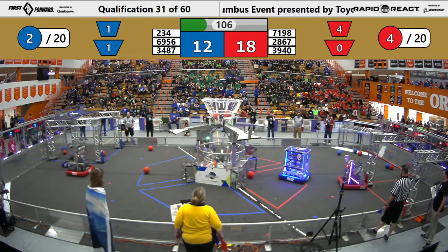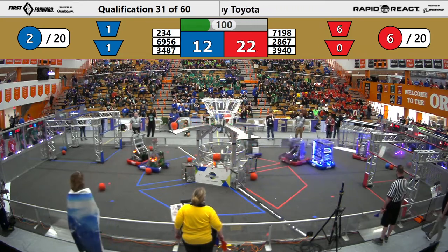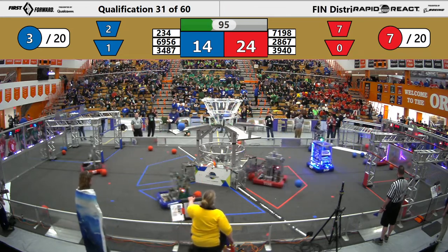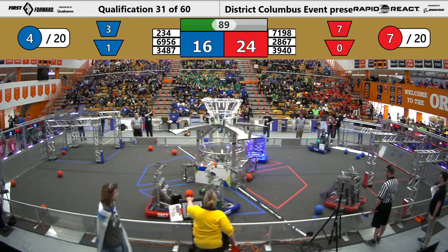Meanwhile, big rumble on the other side. That logic's playing defense on Shamrock. Shamrock puts two up, makes one of them. Red advantage at the moment. 234 trying to pick some cargo off the wall — it's not that easy to do.